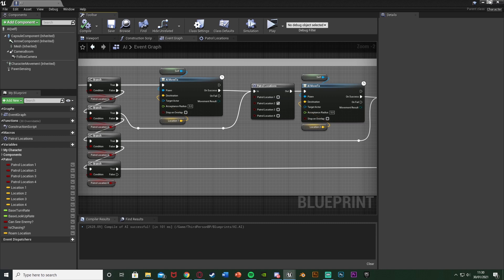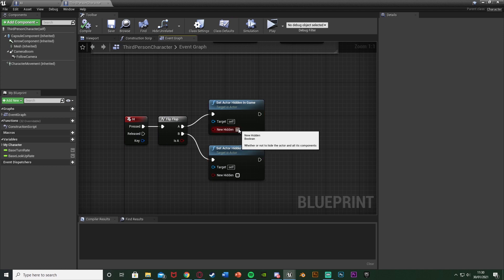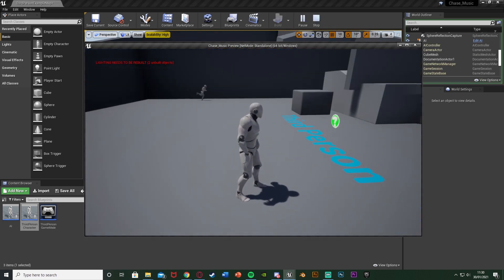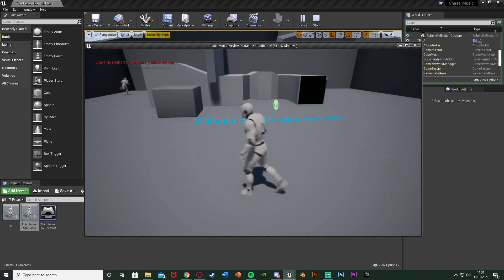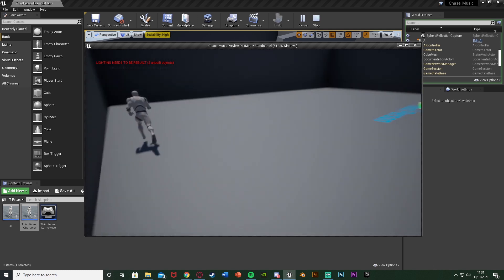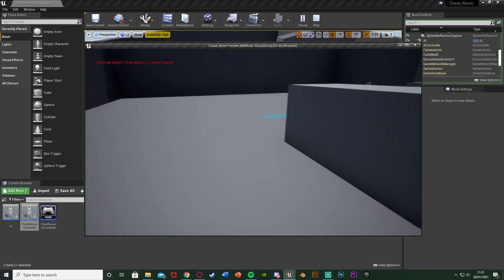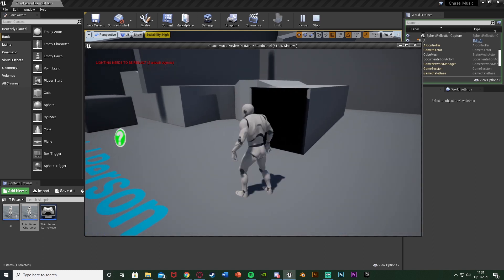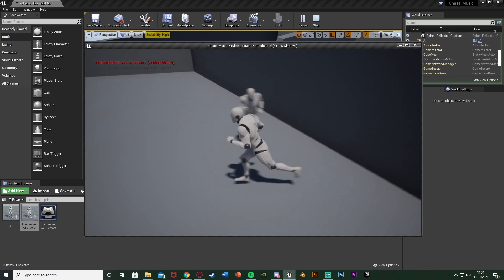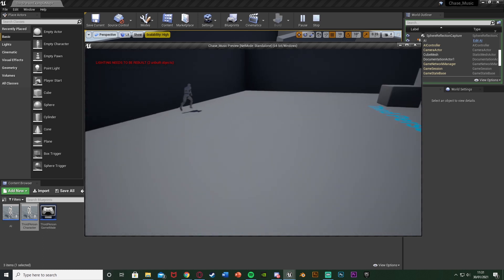To hide the player for testing, there's simply an H keyboard event going into a flip-flop connected to set actor hidden in game, with new hidden and not hidden. Minimize, hit play to test this. You can see it's gone to location 1, going to 2, now over to 3, then to 4, and then it goes back to 1. Now let's interrupt it — when it's going to 4 from 3, walk in front of it. It's now chasing us. If we hide, it stops, continues going to 4, and continues on its path. That works perfectly.